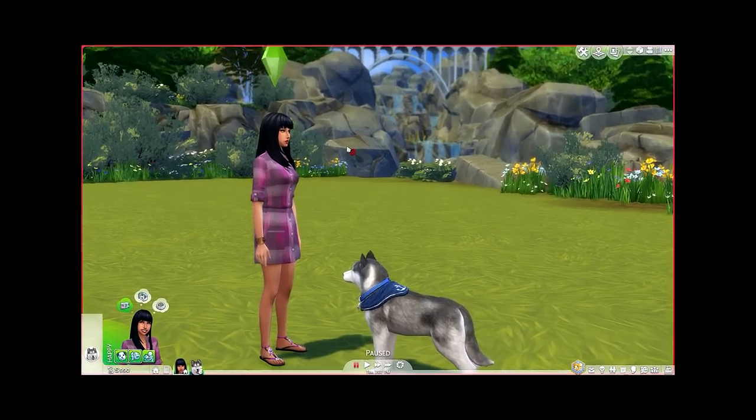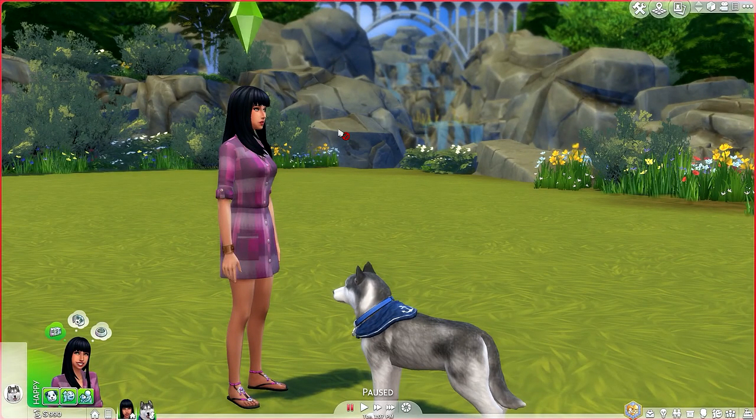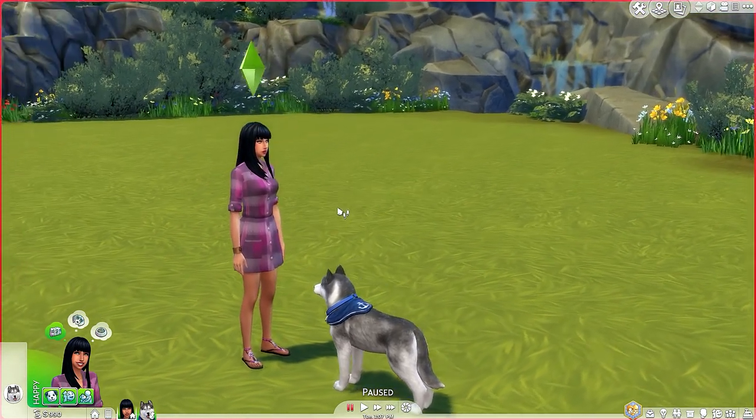Hey everyone, I am back with another episode of my Sims 4 Cats and Dogs let's play. In the last episode we purchased an empty lot for our vet clinic. This is not going to be a big one because it's a starter place and we only have like 17,000 simoleons to work with, so I have to make sure I don't spend too much.